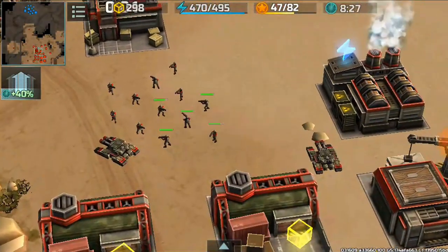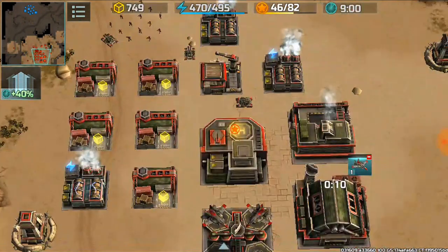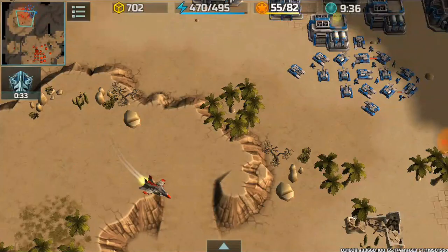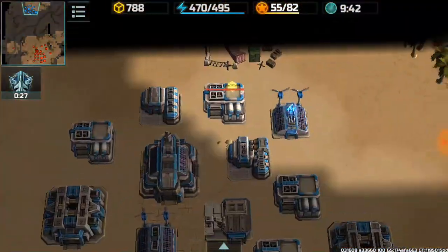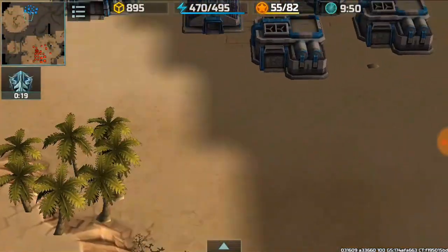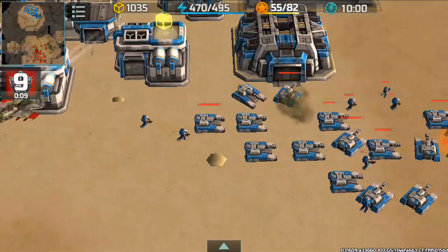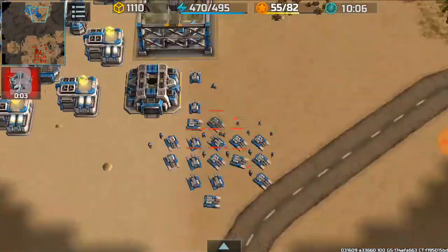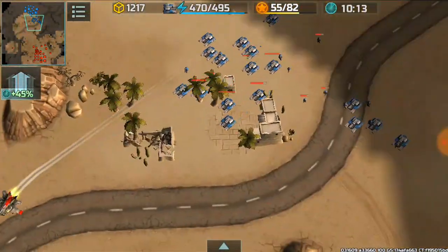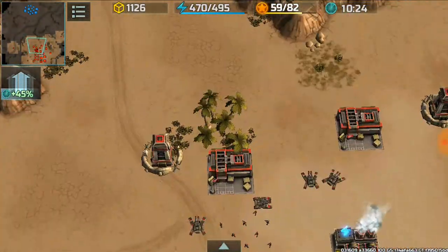I produce jaguars and hawks, and just for fun I attack my riflemen because I know this guy is not going to win. I keep producing, then I attack with my hawks and convert my attacks to his army so I can deal splash damage to his units and take down some of the hit points. Now I can see he's attacking, so I form my jaguars into a defensive position.